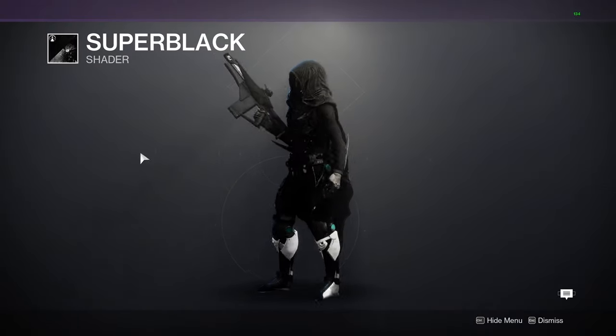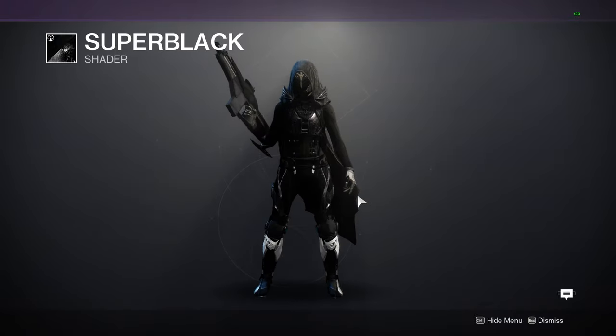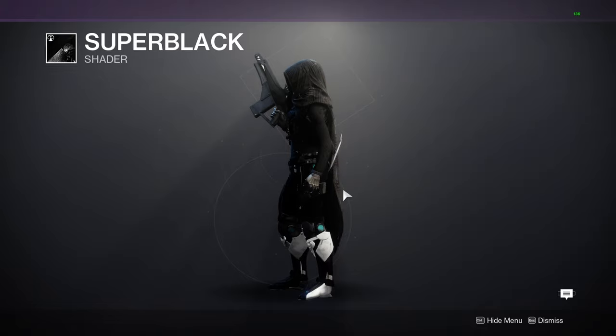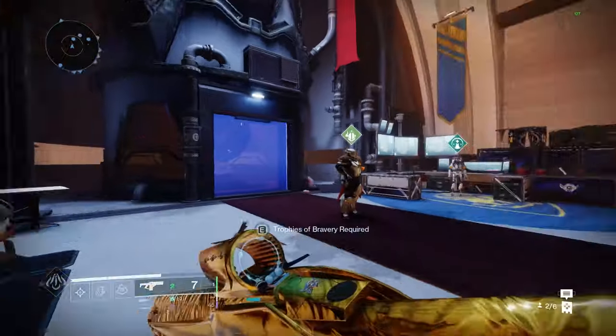After obtaining all the weapons, you can go to your Collections and the old black shader — Super Black — will be obtainable from there. Look how crazy this shader looks! As a Stompy Hunter main I am losing it. This super black shader looks crazy; it is a D1 classic and I can't wait to get my hands on this.